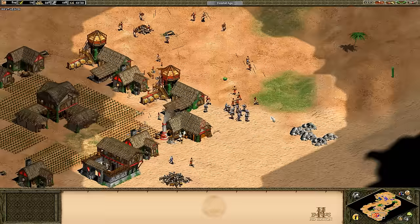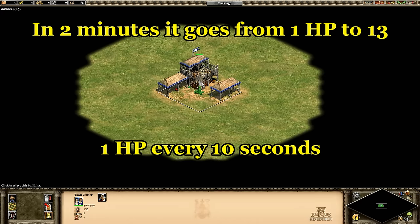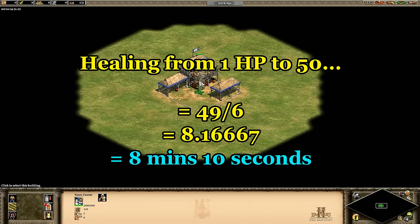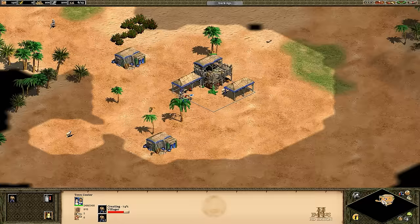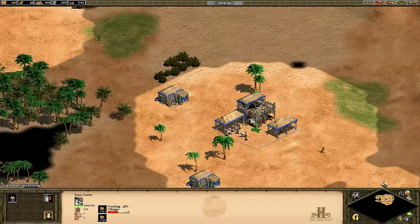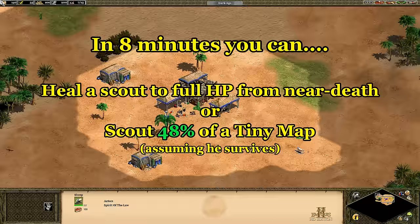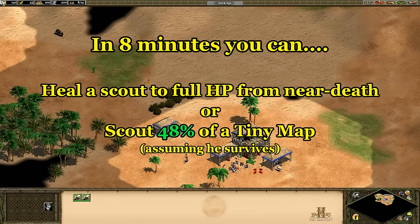A second comment that came up even more often was about how the Eagle Scout can garrison in the town center to heal, while the Scout cavalry can't. It heals 1 HP every 10 seconds, or about 6 HP per minute — meaning at 1 HP it would take over 8 minutes to get back to full health. I was pretty surprised with how slow it is. A Scout cavalry can take out an Eagle Scout at full health in the Feudal Age anyway, so healing it to survive a later fight might not even make a difference. You really want to get the most out of your Eagle Scout early on — he's not doing much good hiding in the town center recovering 6 HP per minute.